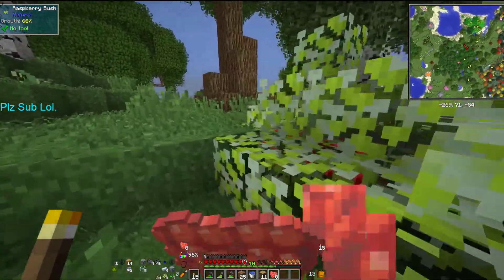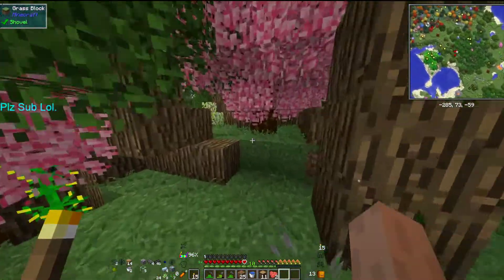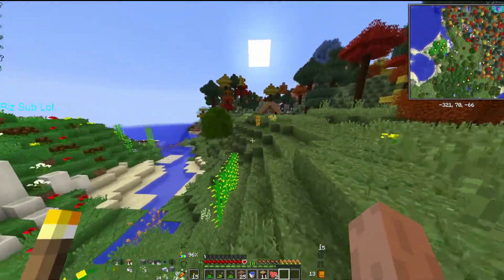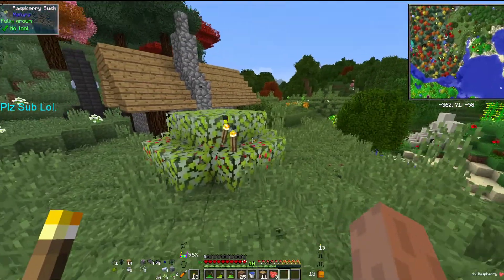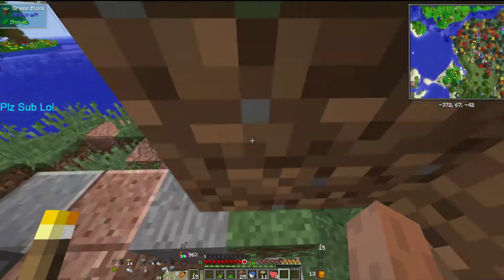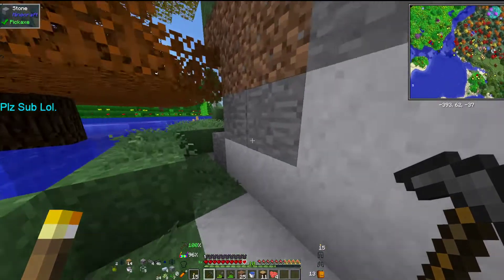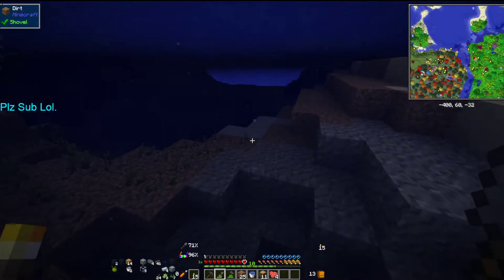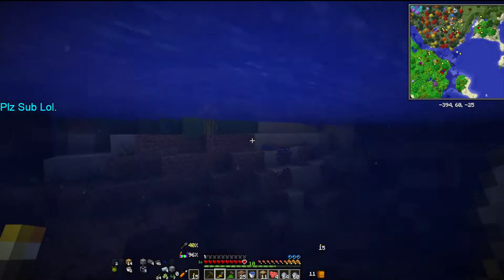I really don't know if natura berries go in AgriCraft stuff, so let's find out. There's clay over here — we're just gonna grab that. Oh, a double torch — kind of cursed. Notice how I didn't glaze past that: it's a bug that happens with this mod pack in general. It's kind of bugged and scuffed, but I'm working through the kinks.